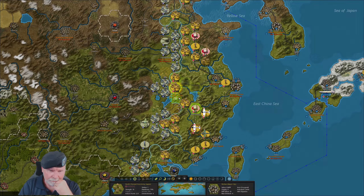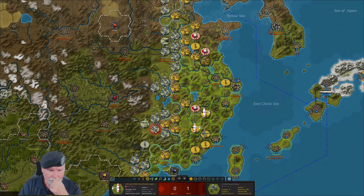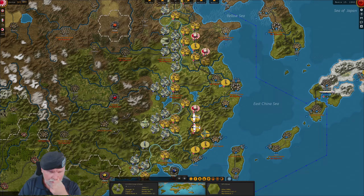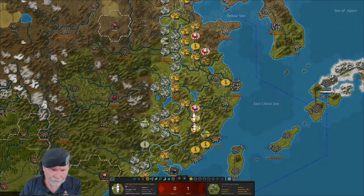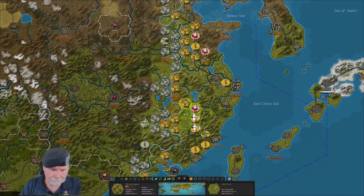How come I can't get in there? One, two — yeah, you can't reach that. I'm going to move you up. Try to get to you next time. Let's reduce your morale some more. How come I can't get in here? This is mountain — that's why. I need to be here. That's also a mountain.